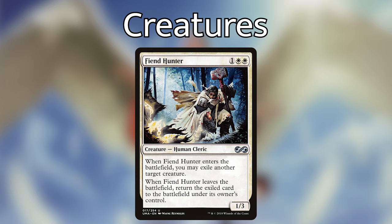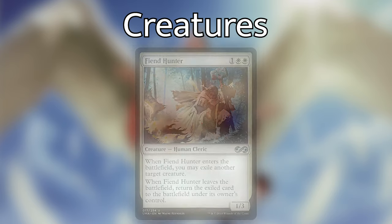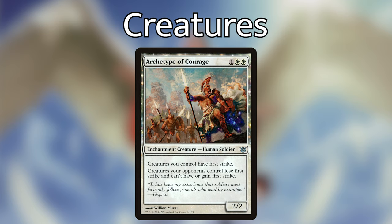Fiend Hunter — one white, white for a 1/3. When he enters the battlefield, exile another target creature until he leaves the battlefield. We do have one of these effects in the deck already, but I wanted to add another one because this is a very useful tool. We want to make sure we have interaction and removal, and I didn't feel there was quite enough in this deck.